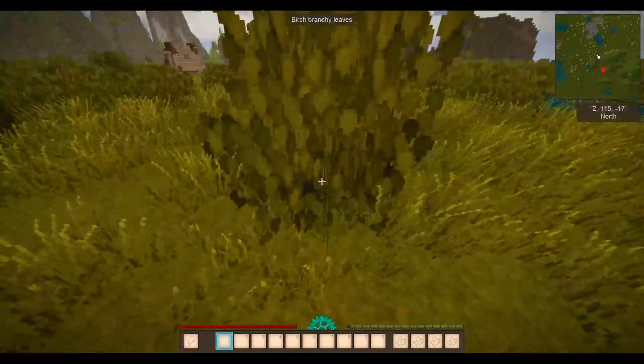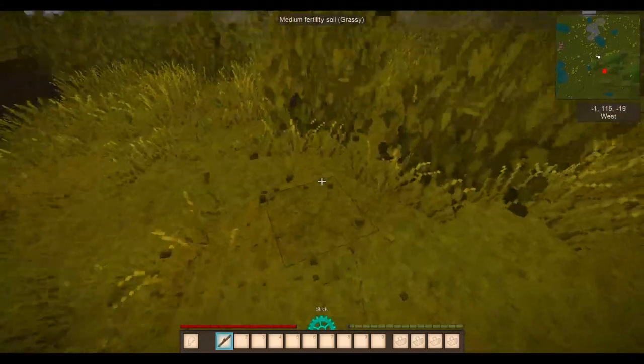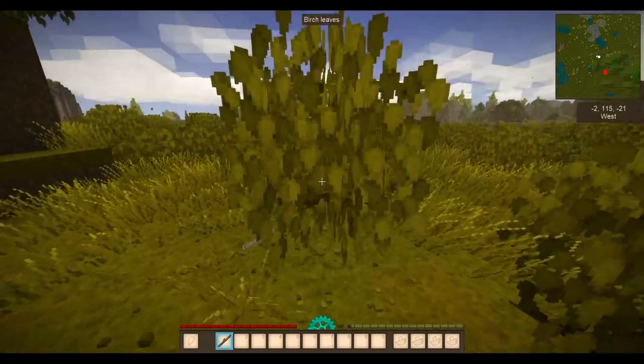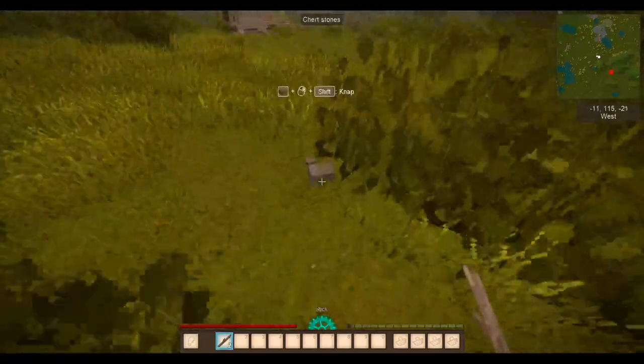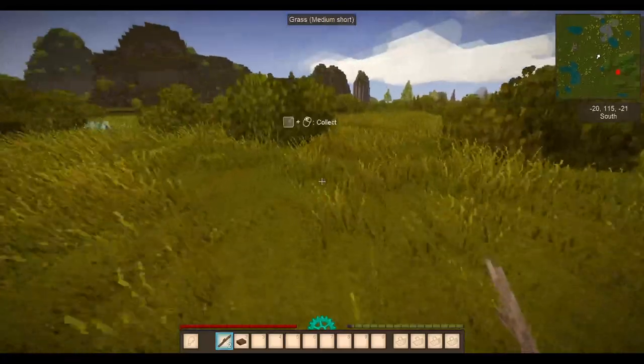The first thing to do is get sticks. I don't like leaving stuff just lying around. Let's find some sticks. There we go — there's a couple of sticks. Church stone — I don't know if I can knap with church stone. We'll have to have a look at that.